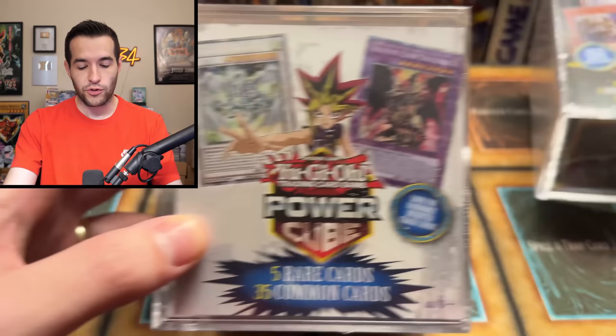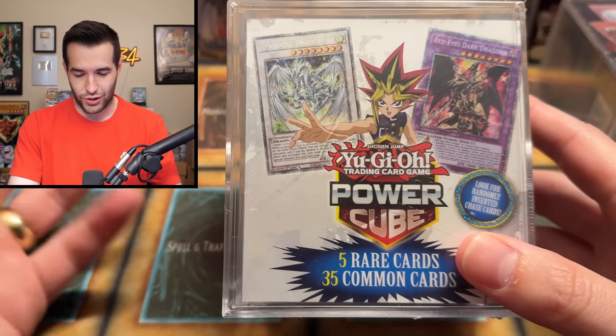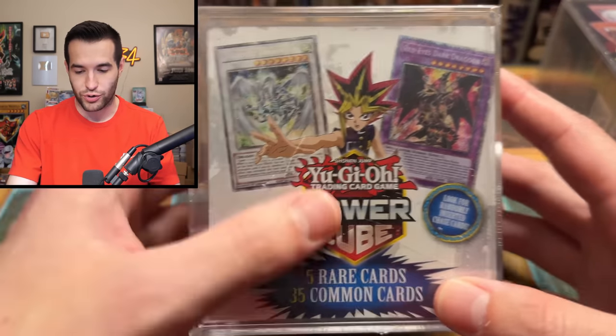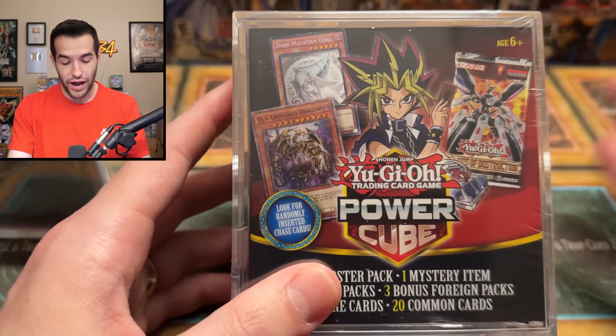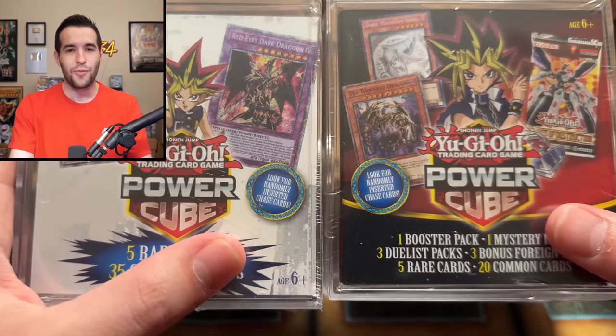Now, if you don't know about these mystery power cubes, you might look at them and think: Wow, a Stardust Starlight? Red-Eyes Dark Dragoon Starlight? We got a 10K dragon? Not reprinted yet, but the Astral Utopia is coming. Dark Magician Girl Ghost Rare? These are really awesome items. What's so bad about these? Well, you're probably not going to get those.